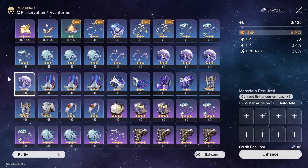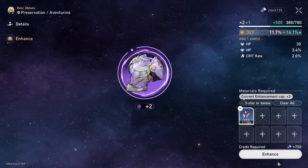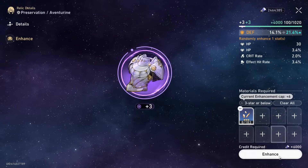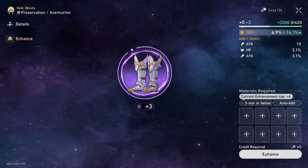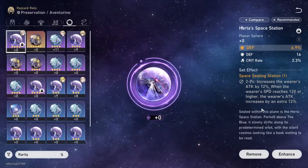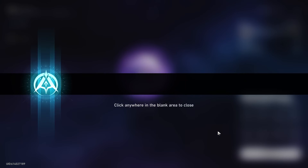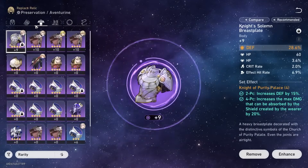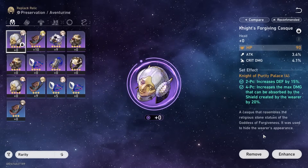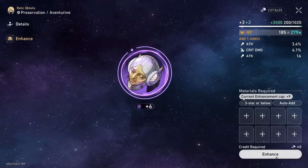Now let me level these up a bit. I'm not going to go too hard on this because I don't want to waste all my materials. Like six or nine for all of them - I think that should be good. Just getting raw stats for now. I'm not going to focus too much on optimizing them - it's a bit too early for that. Nine, nine, nine, and nine. I could level up this one a little bit just to get some health on him as well.